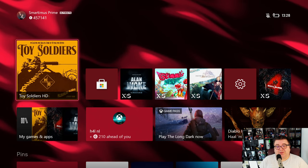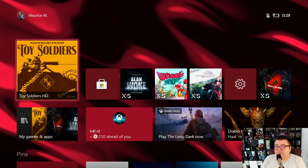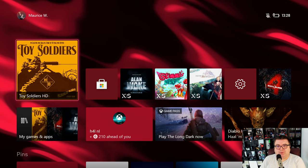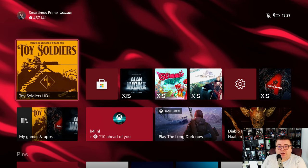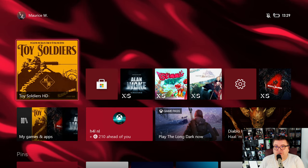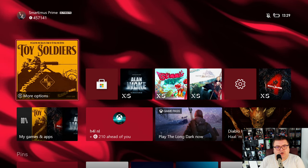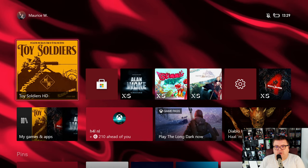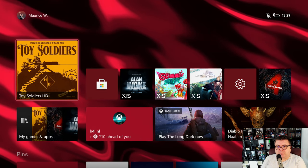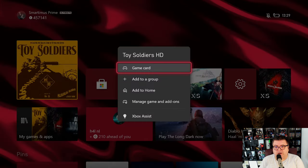Hey you guys and girls, thank you for watching another episode of the Xbox Tester. My name is Maurice. Today we are going to play Toy Soldiers HD Remastered on Xbox Series S. This game I think just came out. It's an old Xbox Arcade game from the 360 era if I'm correct. It got a new code and yeah, some new paint. Let's go check it out.